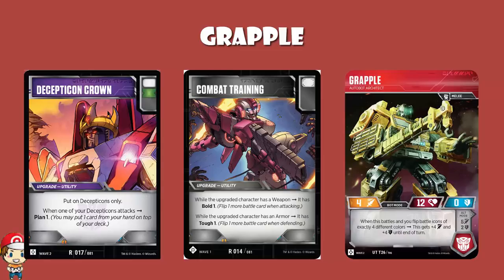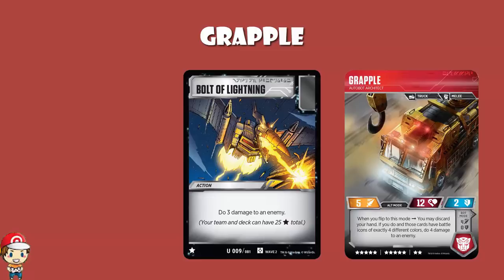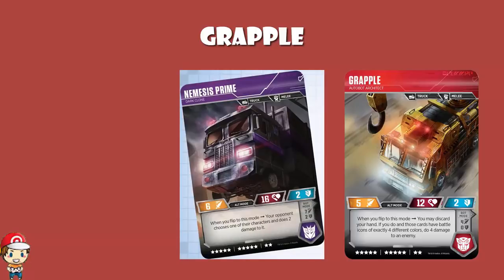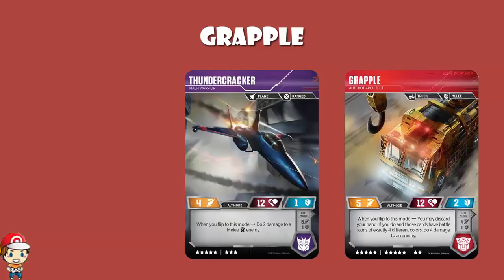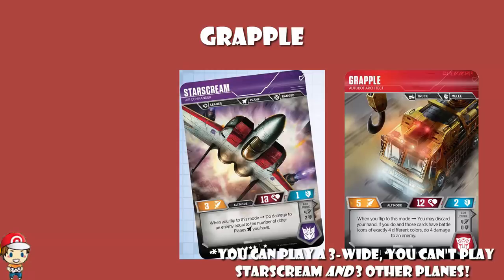Looking at the alt mode skill: when you flip to this mode, you may discard your hand; if you do and those cards have battle icons of exactly 4 different colours, you do 4 damage to an enemy. To put that in context — Bolt of Lightning costs a star, has no pip because it's so good, and only does 3 damage. Characters like Nemesis Prime and Thundercracker only do 2 damage. So just doing 4 damage here is absolutely nuts.